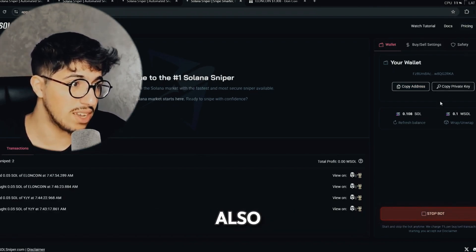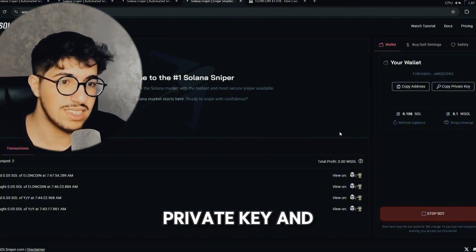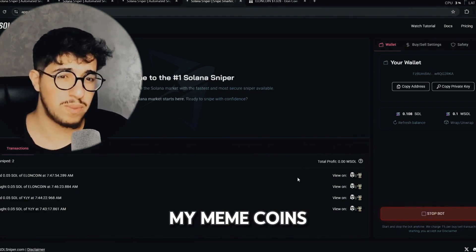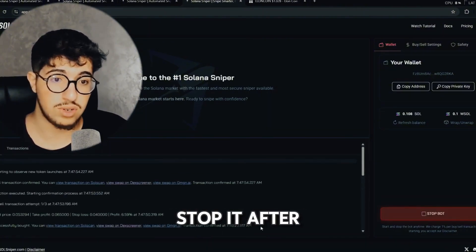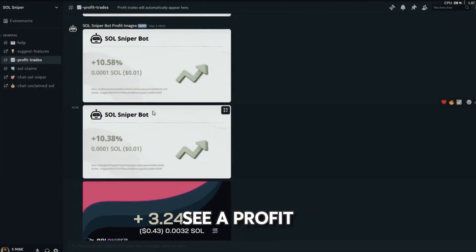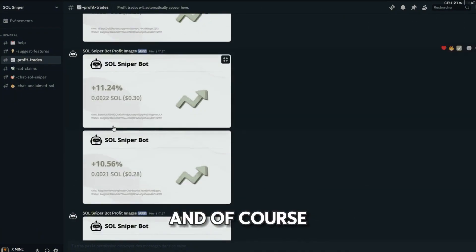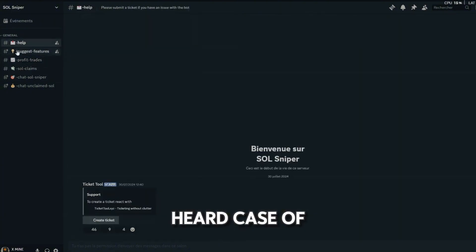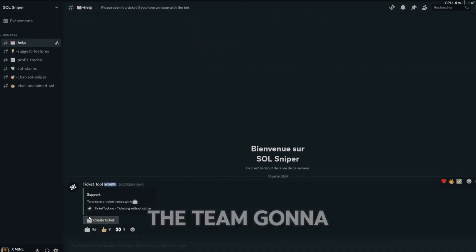With the same wallet — let me show you, this is the same wallet with my private key. I really like the bot and I'm going to use it on my meme coin trades. You can stop the bot from here — don't forget to stop it after you trade. There is a profit trades card here to check all profit trades in the bot. If you have any questions or issues, there is a help desk where you can open a support ticket and the team will handle it.